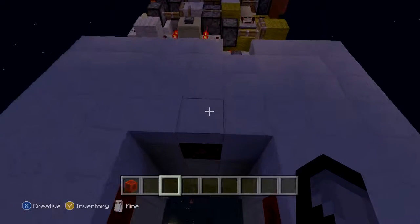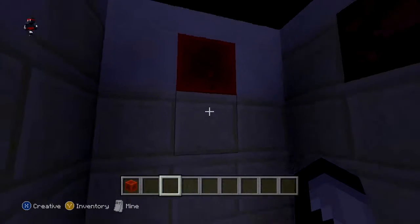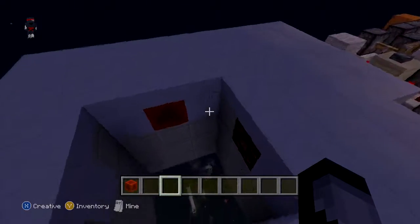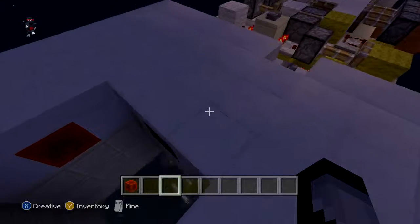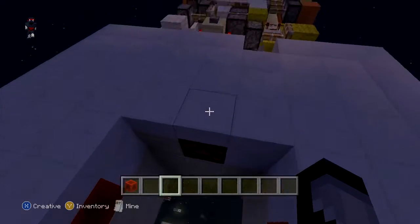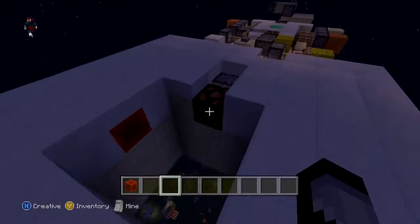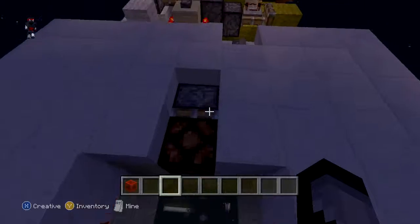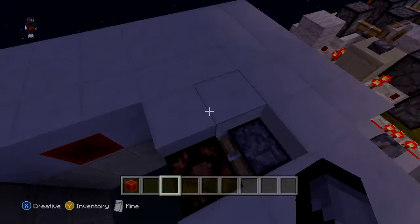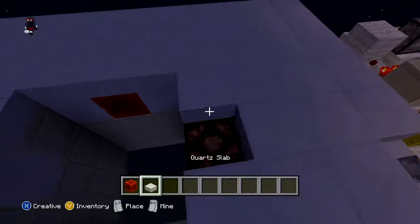This is a lamp door, but I really wanted to make it a seamless lamp door so you don't see the redstone blocks. I think it does look cool, but you can't put a redstone block behind the lamp because it just messes things up — it activates the pistons when it's not supposed to.